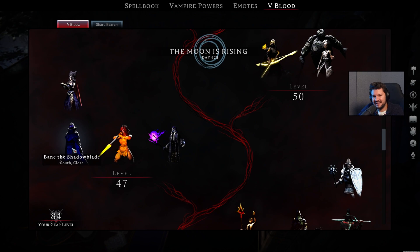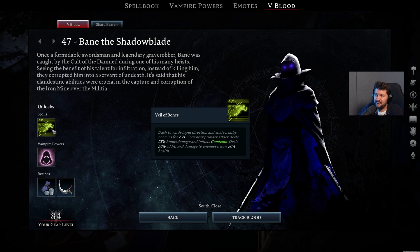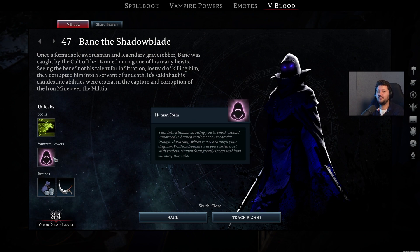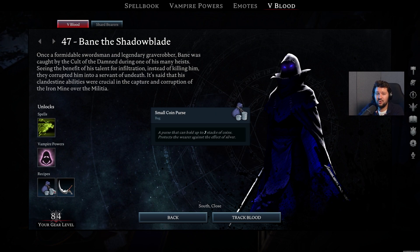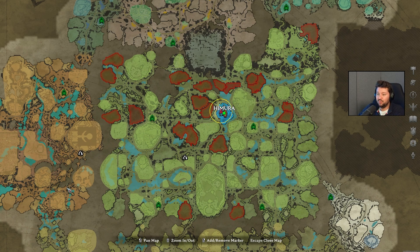Then we have Bane the Shadowblade. I really like this guy. He unlocks the Veil of Bones spell, Vampire Power, Human Form so you can start trading with the Dunley Farmer's Market, and also a Small Coin Purse so you can carry even more coin with you in a separate inventory, as well as the Slasher's Weapons. So now you have to take out this dude before you can craft this new weapon type. You can find him roaming around in the entire map — just activate your V-Blood tracking, it's gonna make this one so much easier.